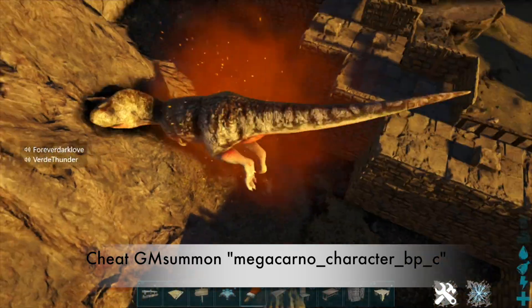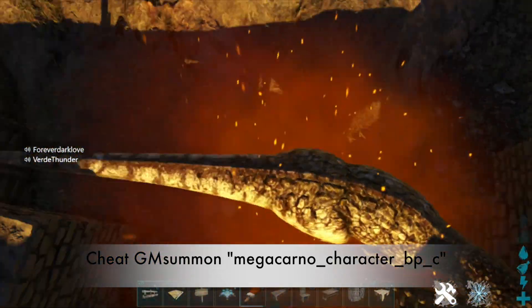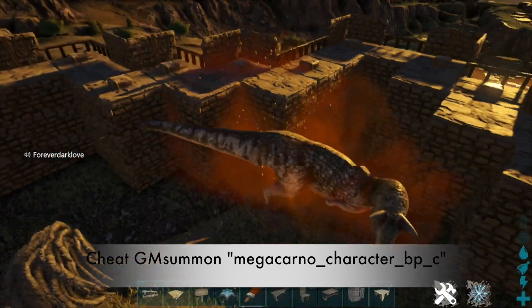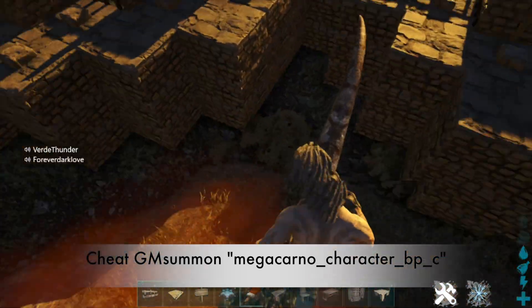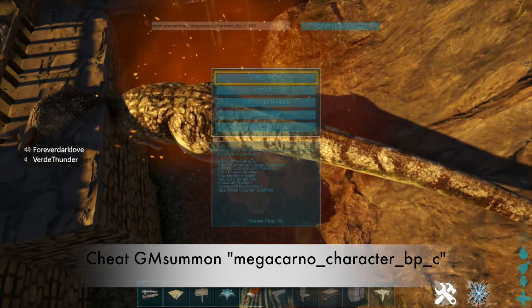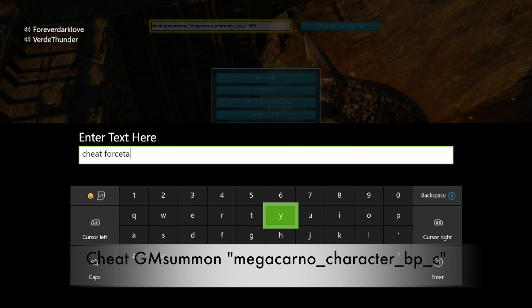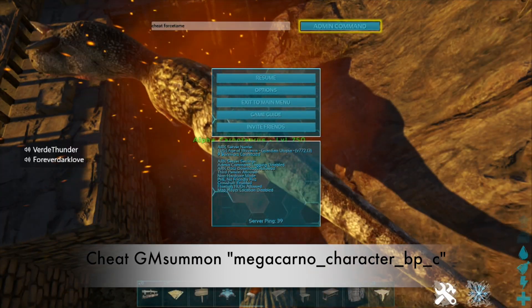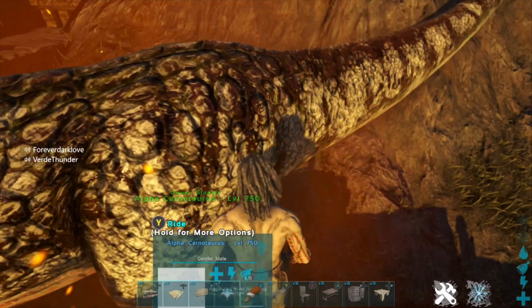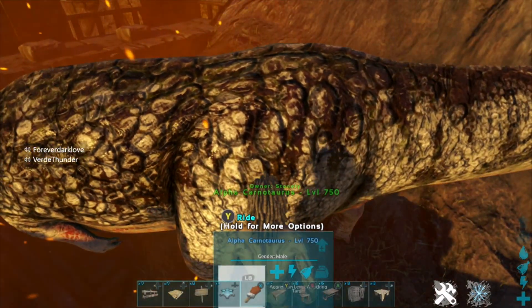Half of 500 is 250, so it'll be 500 plus 250, which is 750. No matter what number you type in, it's going to give you a 50% tame bonus added to that number. So I'm going to go ahead and spawn in level 750. It didn't do the tame bonus on this one, but it gave me the tame bonus whenever I force tamed it. The force tame command is: cheat ForceTame.